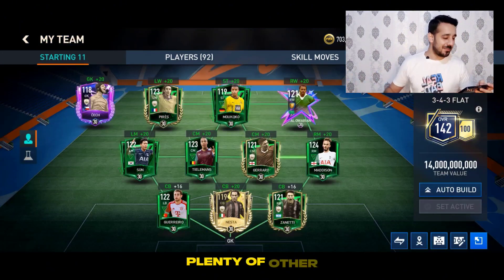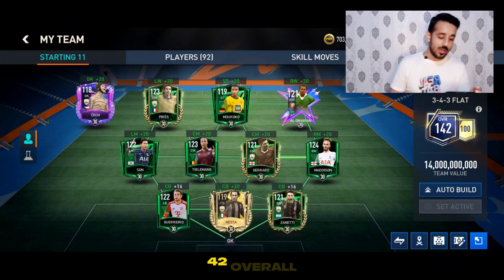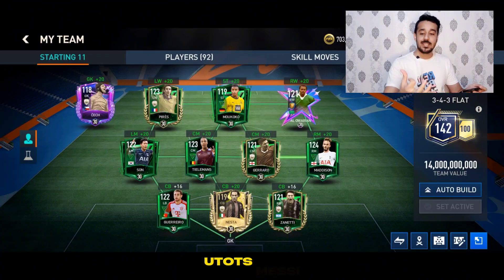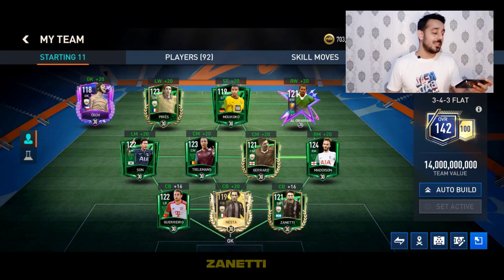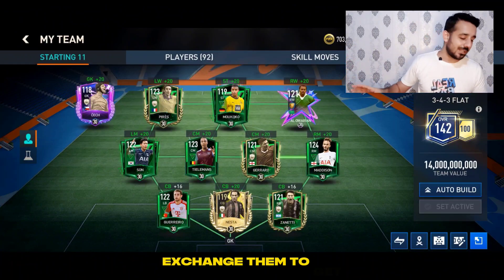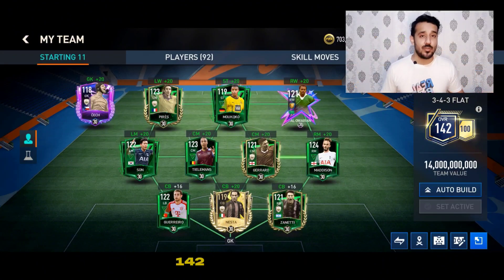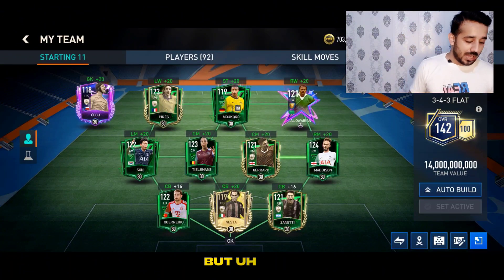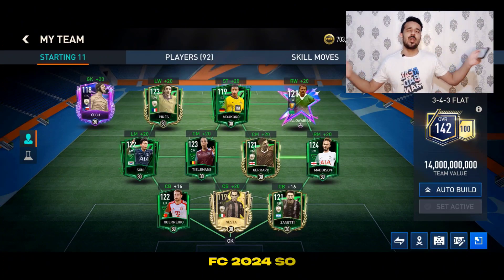Don't give excuses like 'I got a higher overall player but he doesn't fit my squad' — that's not a good reason to avoid using high overall players. This is my squad, and to be honest I don't play this sport mode; I'm just using it because it gives me 142 overall. I exchanged players like Messi, Mbappe, duplicate Gerard, and duplicate Zanetti because I have extra players. If you have extra players, exchange them for club points, but your first priority should be getting a high overall squad.